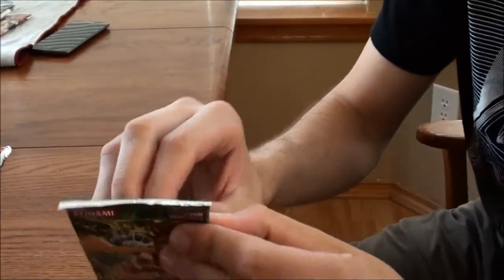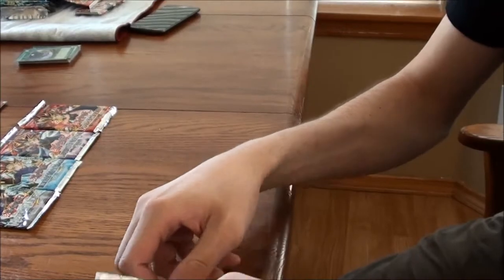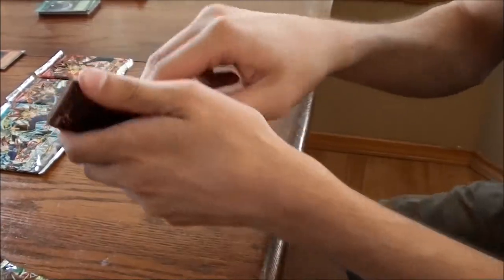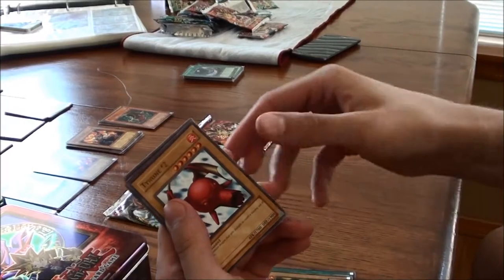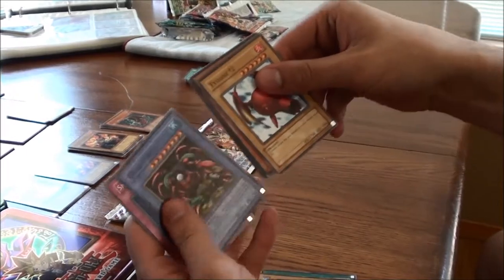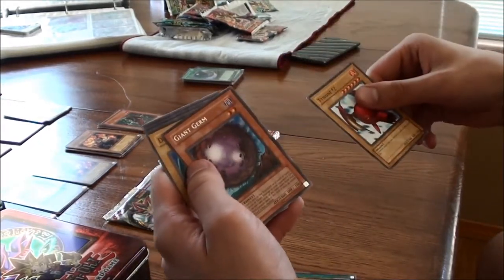Opening a Magic Ruler pack — now that I've perfected the art of opening cards. We've got Metal Fish, Horn of Light, Sonic Bird, Snake Fang, Crab Turtle — always nice — Curse of Fiend, Dark Witch, and another Giant Germ.